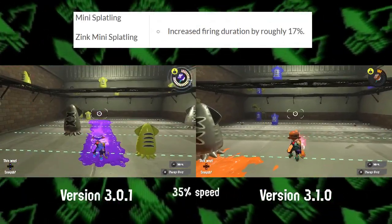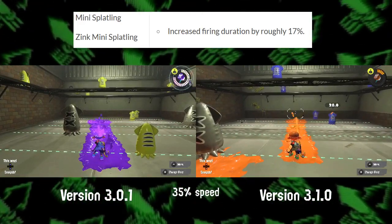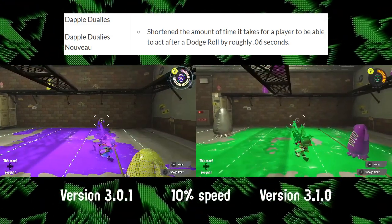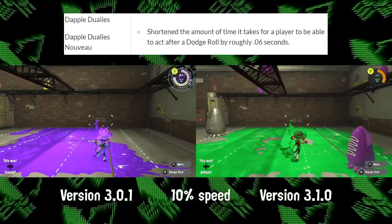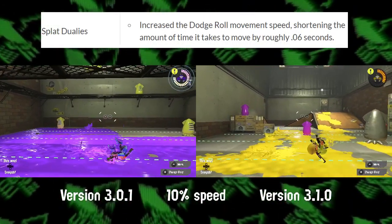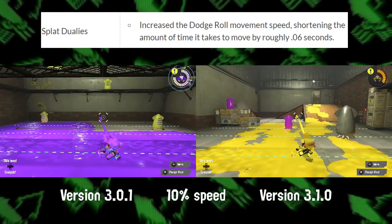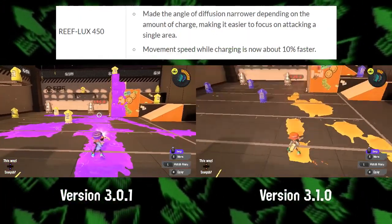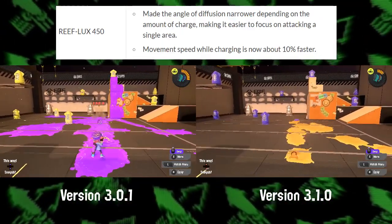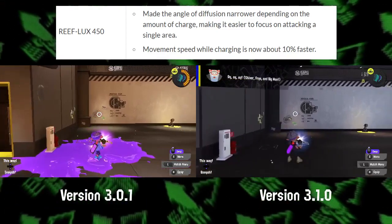Mini Splatling's firing duration has been increased by about 17%. Adaptable Dualie's end lag was reduced by about 0.06 seconds, and Splat Dualie's entire roll is 0.06 seconds faster. Honestly, I had a hard time even finding these changes while looking in the editor. The reflex shots have a smaller spread, meaning getting one-shot kills is more consistent, and its mobility speed while charging has also been increased.